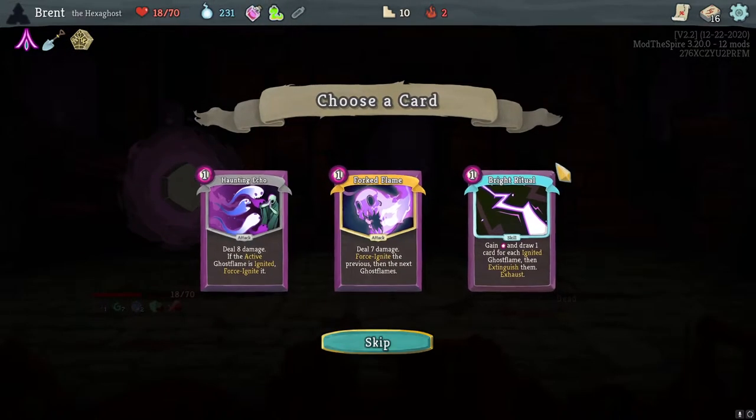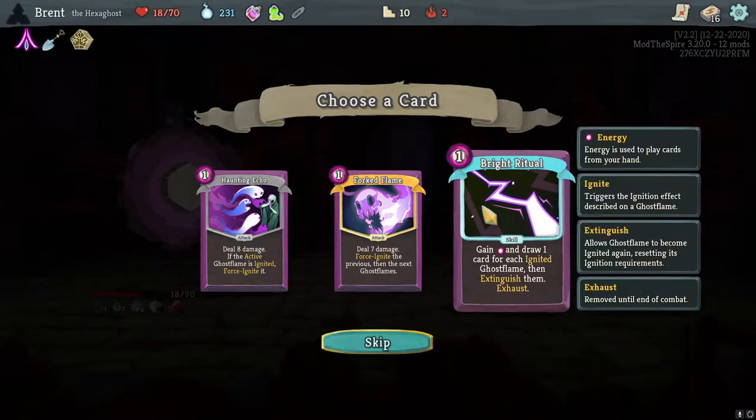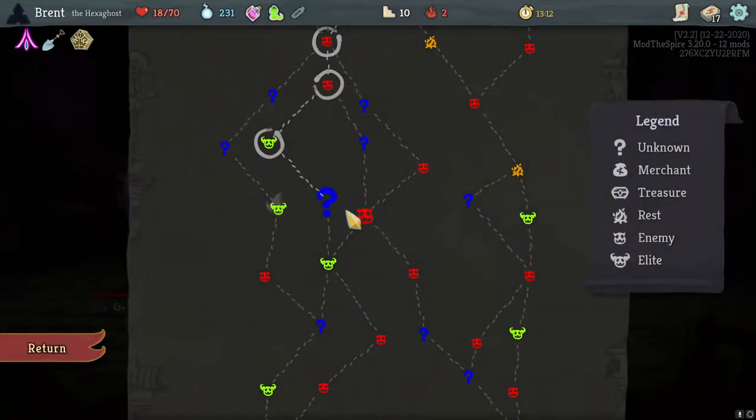I'm trying to get better at discussing more and not being engrossed so much in the game. Forked Flame — very good. For each ignited ghost slime that didn't extinguish them. Bright Ritual is very good also — you build up a bunch of ignited flames, you extinguish them, and push for lethal. But Forked Flame is really kind of what we want here.